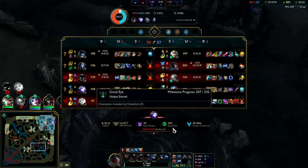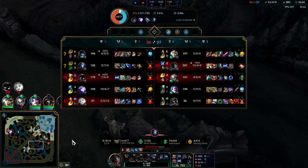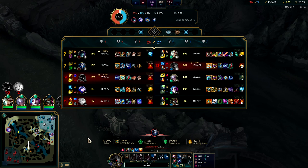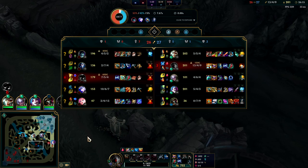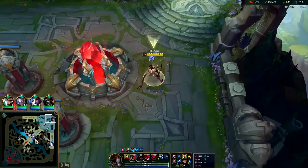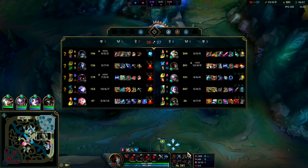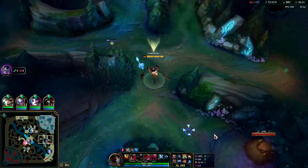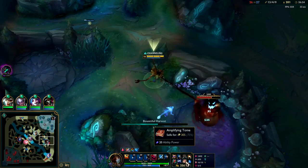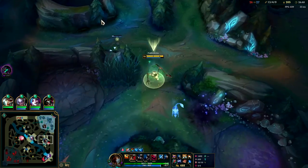I thought that fight would have gone a lot better even without me since Ash was dead, but Riven was literally walking into every Veigar W. She has to save her shield for the W — she's using it just to get to people. If she used it to jump past the Veigar rock she might actually do something. I have level 3 R — it does nearly 3,000 damage. They don't have much magic resist either. R is only a 30-second cooldown — how stupid is that?